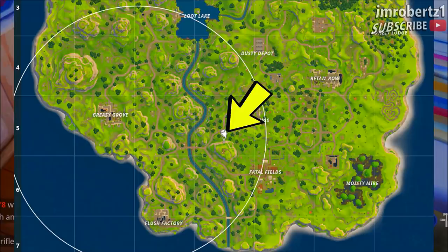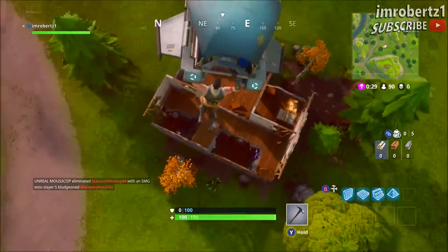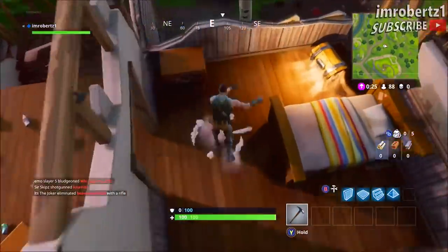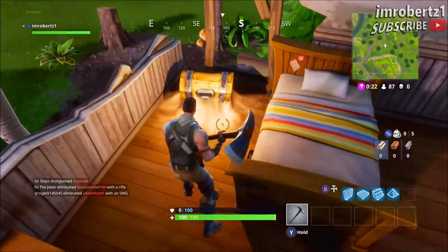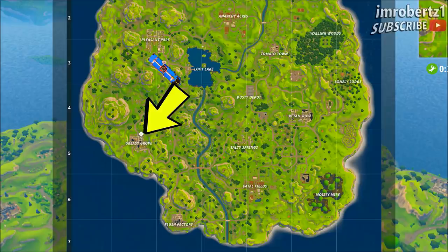This location is close to the center of the map. You land right into the house with the chest exposed, you pick up great weapons and supplies, and you could be the first to push to the center of the map.